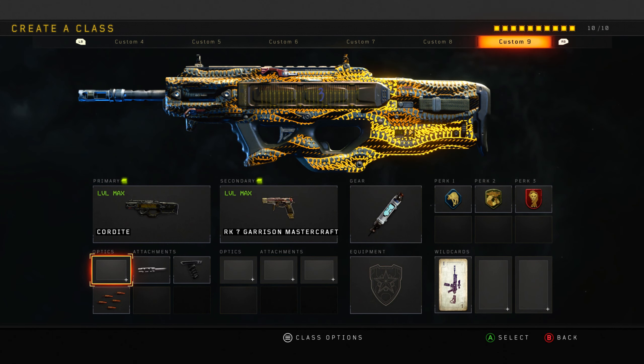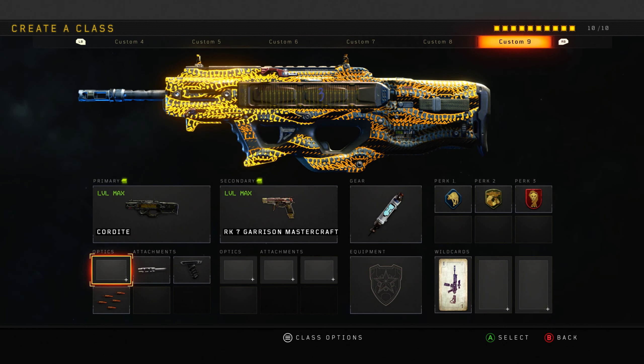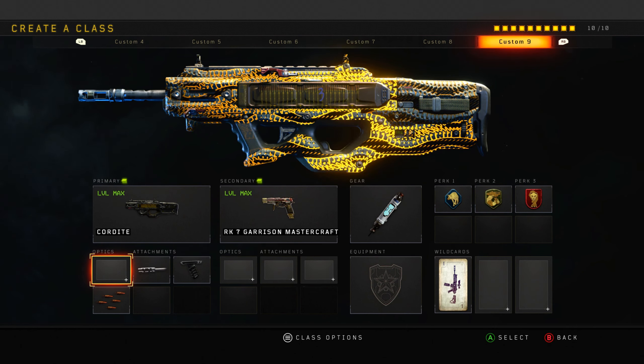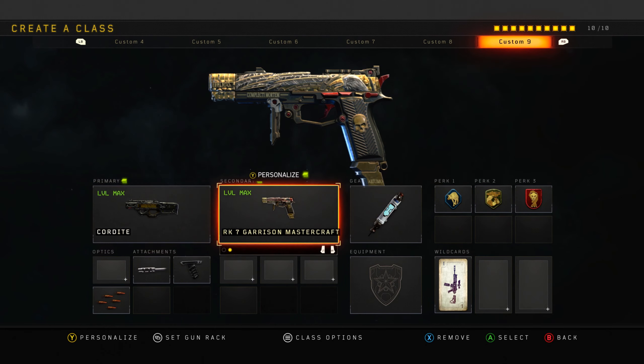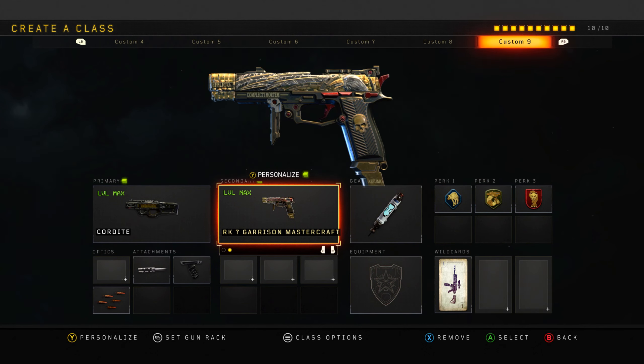The Cordite - I don't use this class setup very often. When the SMG buff came in I used this quite a lot. Maybe I should do more videos to see if it still holds up, because this is a pretty underrated gun. Not many people use it, except with the belt-fed operator mod. I prefer Long Barrel, Grip, and Rapid Fire. Got to use the MasterCraft on it too. I love the RK7 pistol - I could probably do a gameplay with just the pistol.